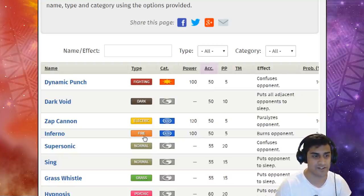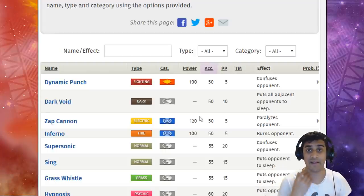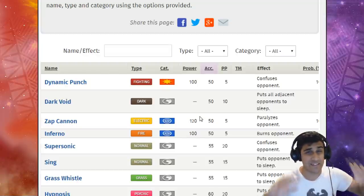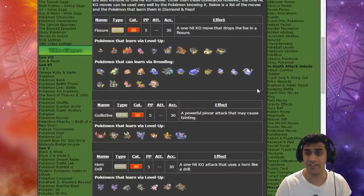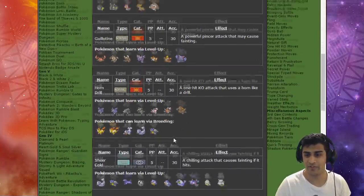Zap Cannon is a 120-power Special Attack Electric move — really powerful. Zeraora can benefit from this if you boost its accuracy using Z Trick Room then Baton Pass, and maybe give Zeraora an item that further boosts accuracy. It's going to do really solid damage. We also have the one-hit KO moves: Fissure, Guillotine, Horn Drill, and Sheer Cold. All of these have only 30% accuracy, so boosting accuracy makes a big difference.